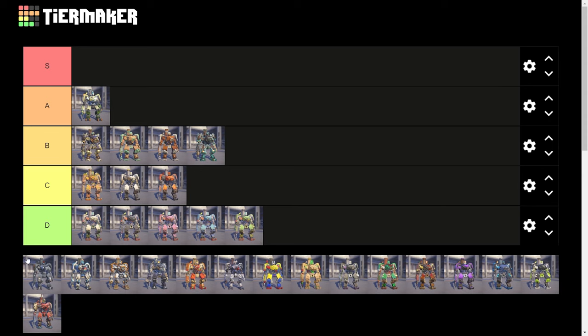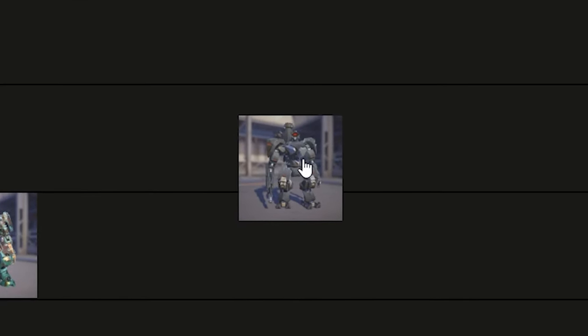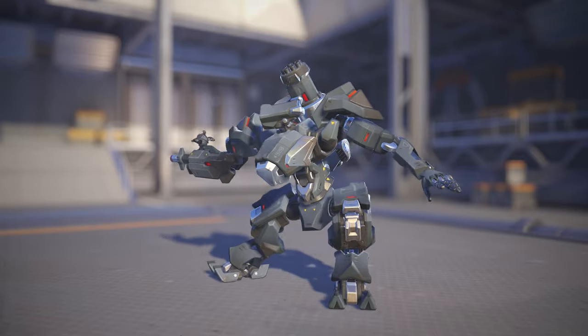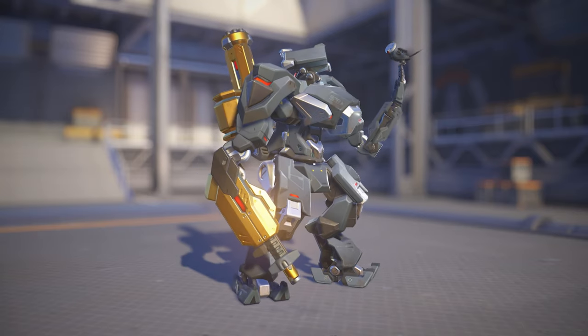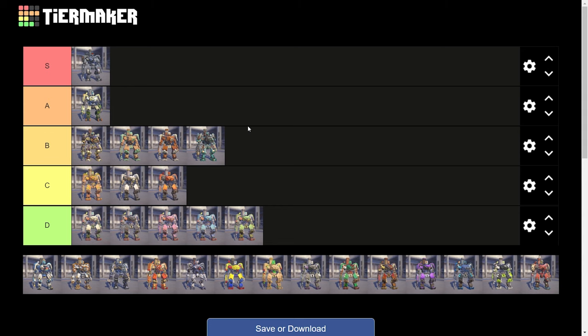Next up we got Stealth. This skin is an absolute banger — that's an S tier, baby. The black design looks clean as hell and it really accentuates the gold gun. If you see that in game, the contrast is so good. Gotta put that one in S tier, I use that one a lot.